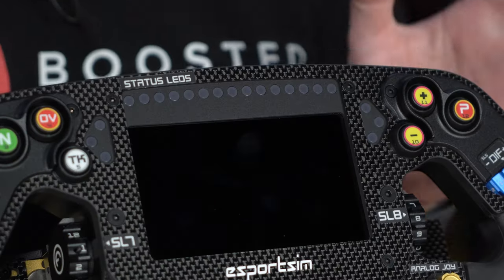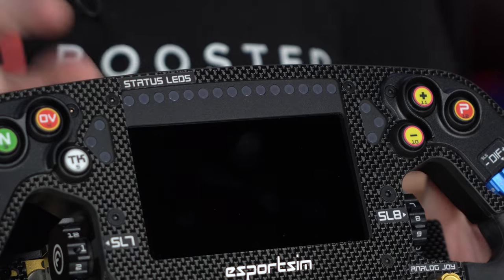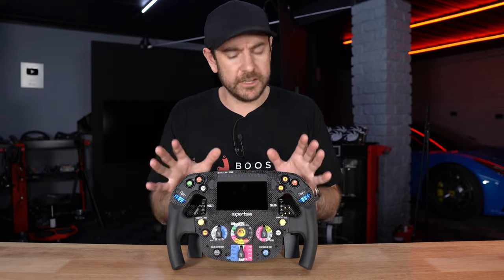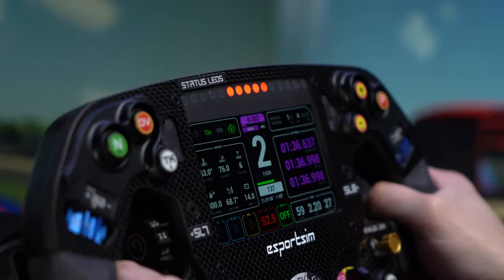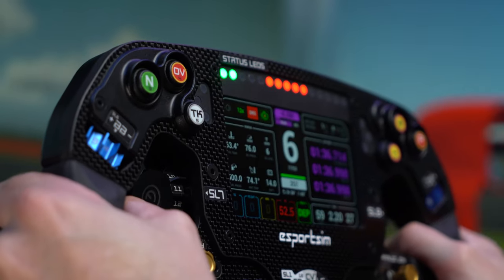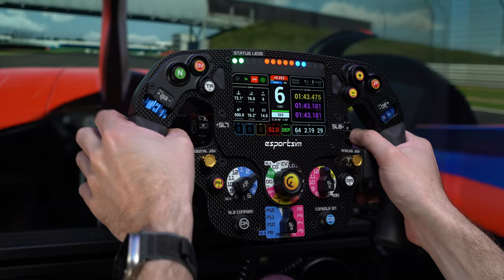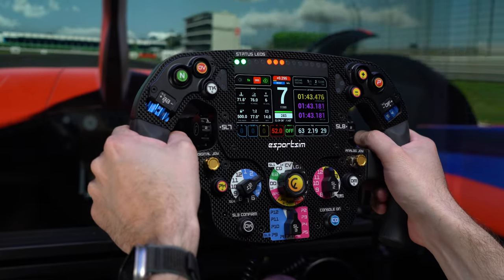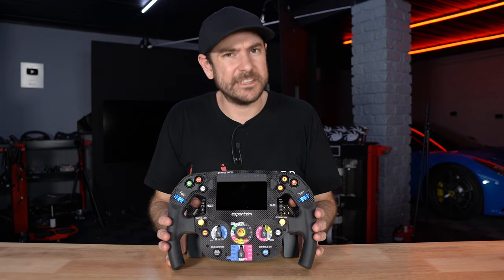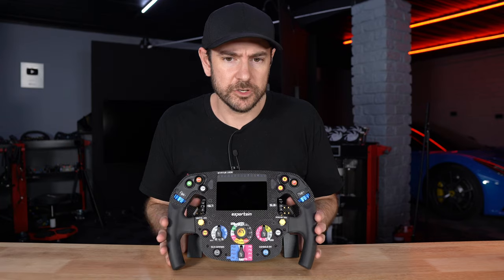There's an array of 21 LEDs on the face of the wheel — 15 across the top for the rev strip and three on either side for flag LEDs. All functionality is controlled through the wheel. One thing to be aware of is that these aren't RGB LEDs like on many other wheels. They're split between five fixed green, seven fixed red, seven fixed blue, and two fixed yellow LEDs. In terms of functionality and how they actually operate, no complaints whatsoever, but it may be a deal breaker for some.